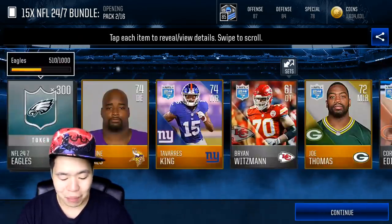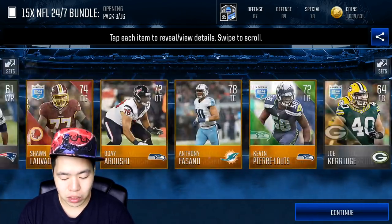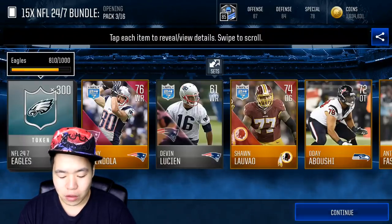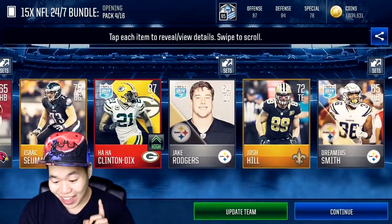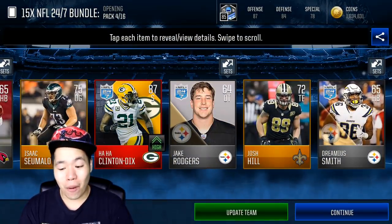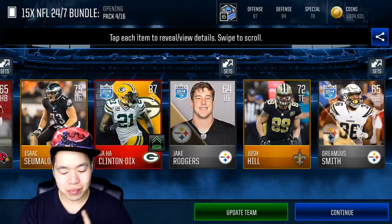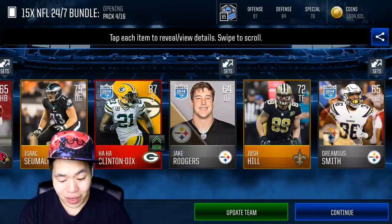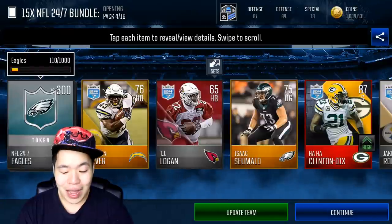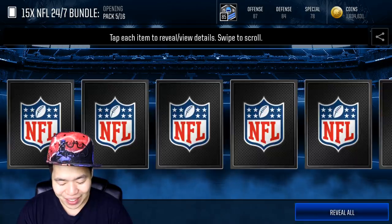We want elite players — that's what we want. The cool thing about this pack is you get 24/7 players which take a lot of grind to earn. We got an 87 Clinton Dix — that is a monster pull, almost like a legend! 87 overall safety, and it's a 24/7 card, so he's going to give you a lot of points especially if you're throwing him into a Green Bay Packers set.